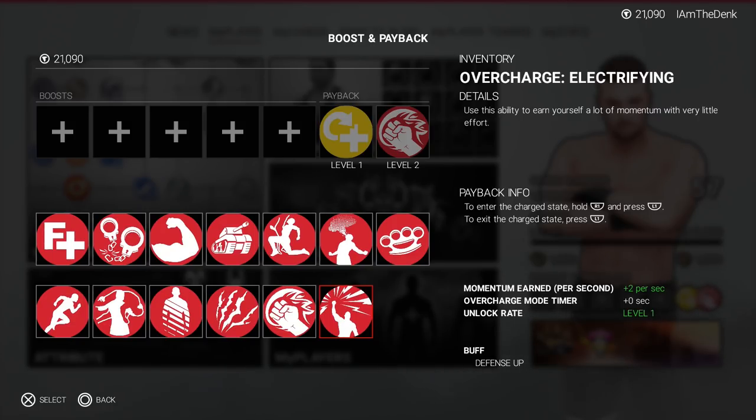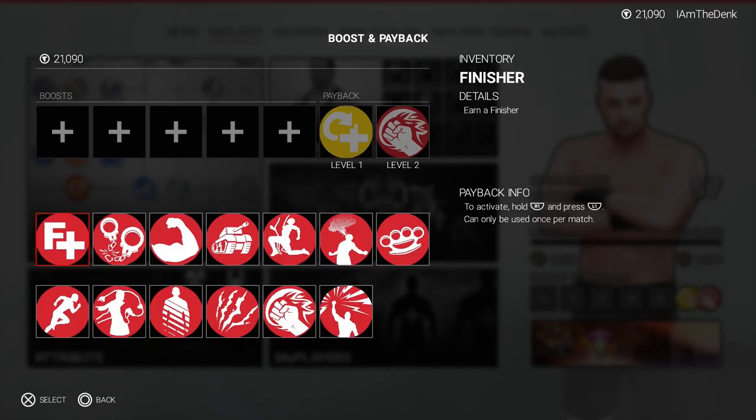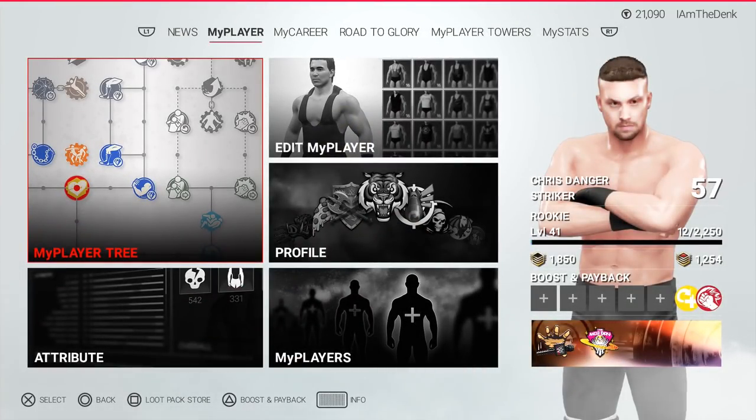All you have to do is set one of those three to your level two payback. That's going to replace your normal level two payback — whether that's a finisher, a low blow, poison mist, whatever — and set you up with just the overcharge.